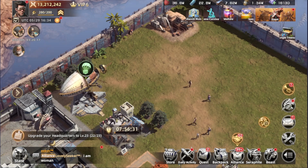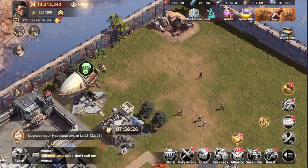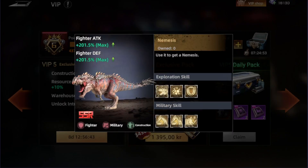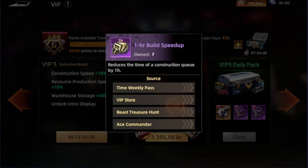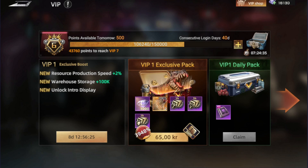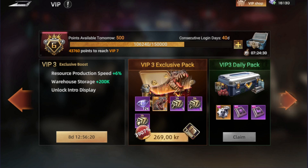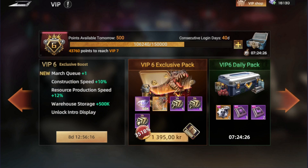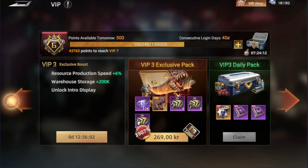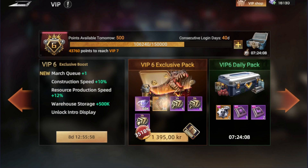Before we end the video, the last thing I feel is extremely important is the VIP offers. For every VIP level, you get an exclusive offer which includes a lot of copies of Nemesis, plus diamonds and speed-up material. At VIP 1, for 65 kroner, you already get two copies of Nemesis. The next level gives you four, and so on. At VIP 7 you're going to get Terran as well. If you buy all the offers from VIP 1 through VIP 6, you will have maxed out Nemesis.